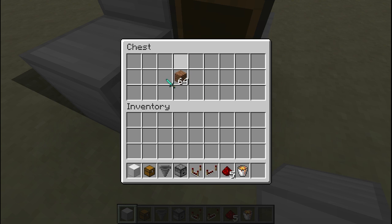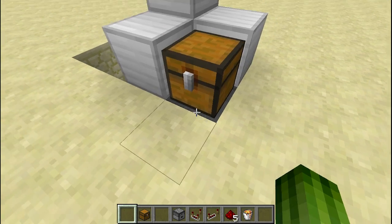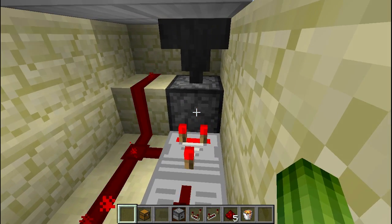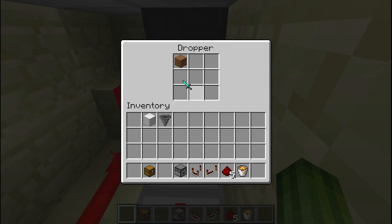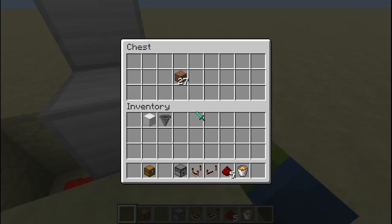When you put in your dirt, because it's a trap chest, items won't be sucked out by the hopper. So if you make a mistake and accidentally put in your hopper or a block of iron, you can still take it out. When you press Escape or close your inventory (E key), the items will start being destroyed — the dropper drops them into the lava. All you hear is a ticking noise, and you can see everything dropping down and getting destroyed.